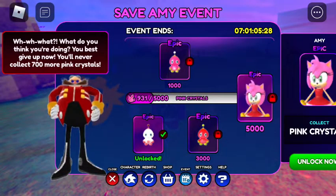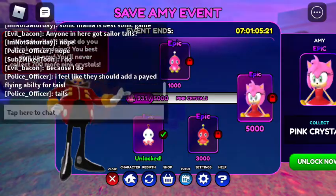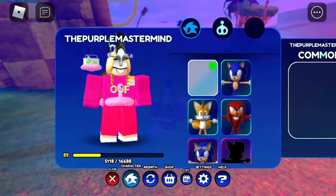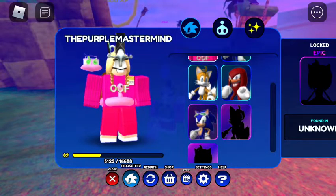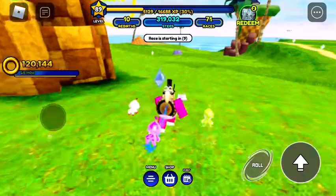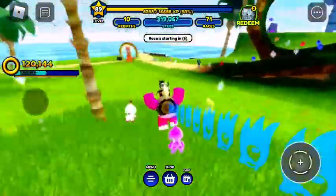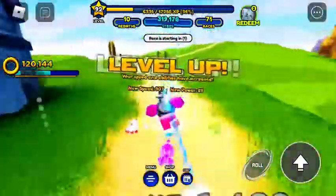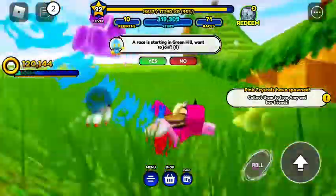You have a look at the event section - I'm close to 1000 and then Eggman will see someone else. Basically you need to collect 5000 to get Amy. I wasn't able to get Sailor Tails in time, which is sad, but lucky to those people who did manage to get it.